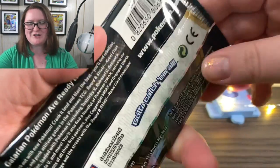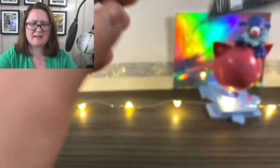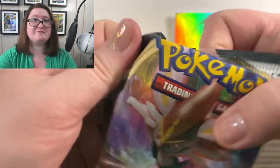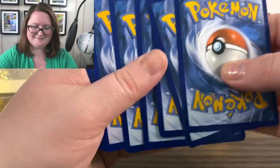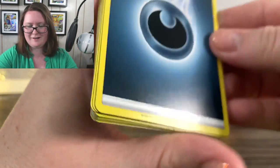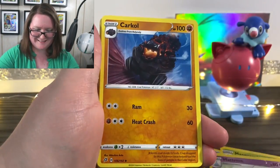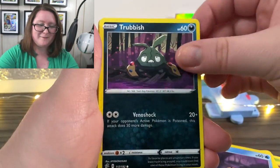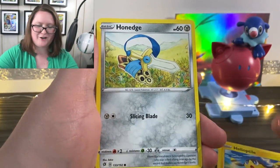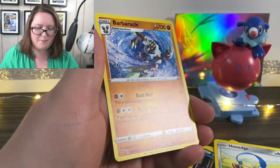Up next is the Pokemon Sword and Shield Rebel Clash booster pack. She hoped that one hard — real hard. First up we have our energy card: a Masquerain, Atrium, Caracle, an Applin, Simpole, Trebish, Heliolisk, Hone Edge, a Reverse Holographic Hatterene, and a Barbaracle.